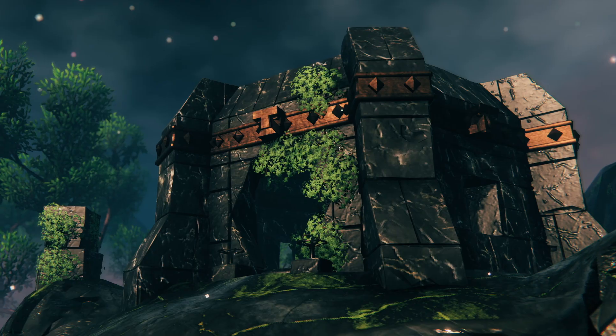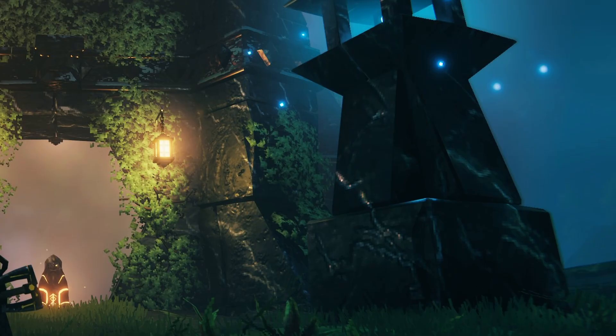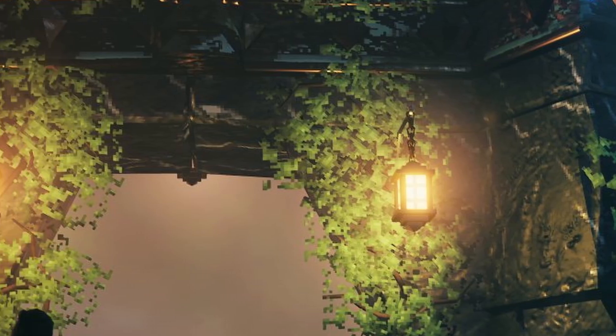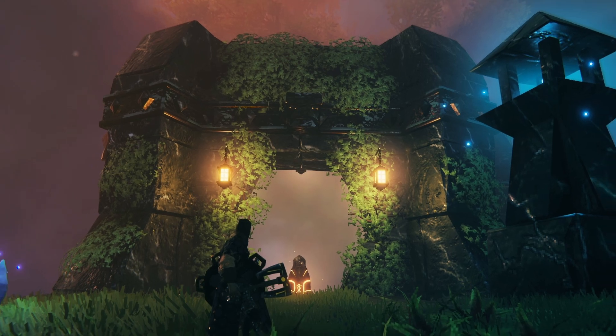Speaking of the new build pieces, we have this shot which encompasses several new build pieces, such as the inverted slopes, the slope pieces, the smaller half marble planks, and the lanterns, all of which look great, as well as the ones that we've seen on the ruin behind.